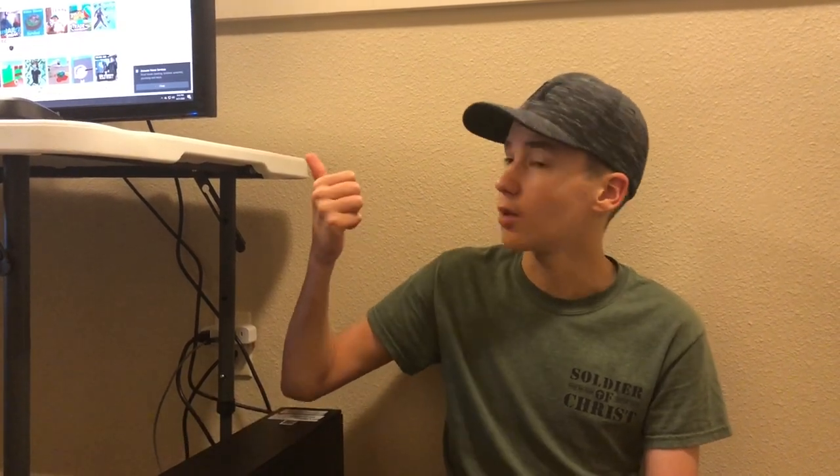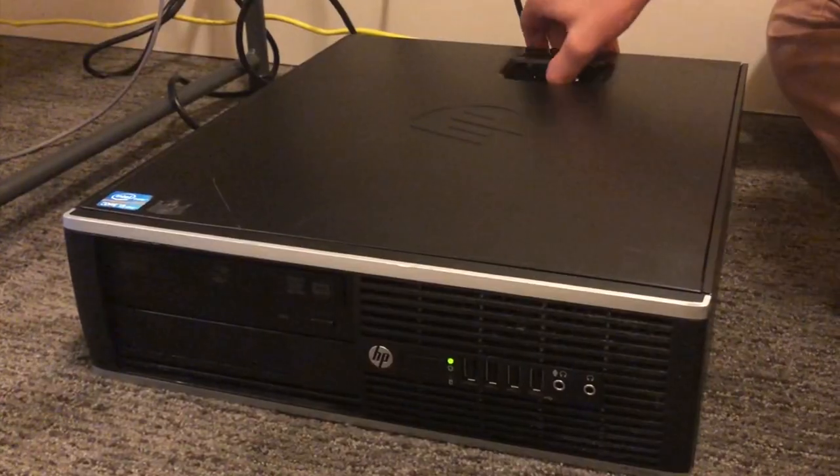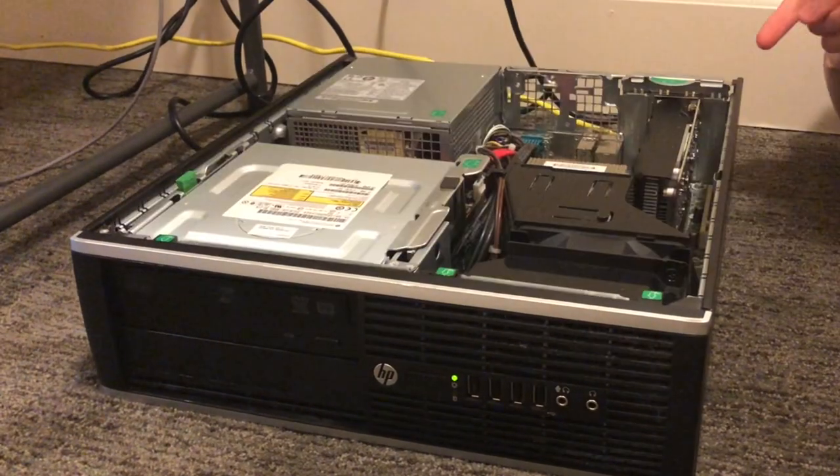The desktop we're using for this PC build today is an HP Elite 8200. I got this off Facebook for $100 and it came with this monitor right here. You can find cases like these on Facebook or eBay for $70 to $80. If we take a look inside the case, the graphics card we're using is a GeForce GTX 1650.